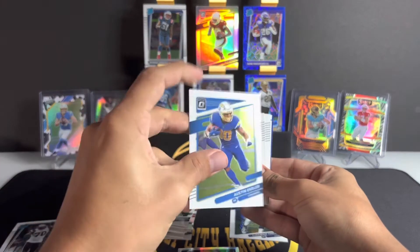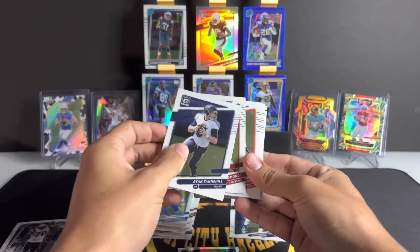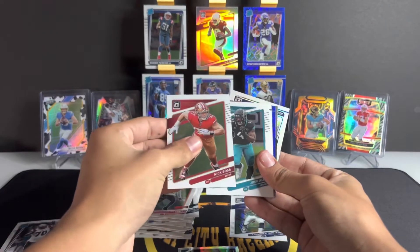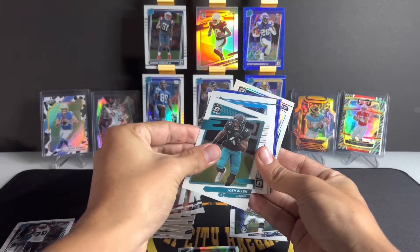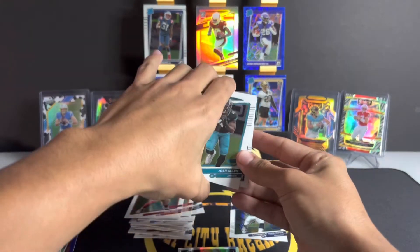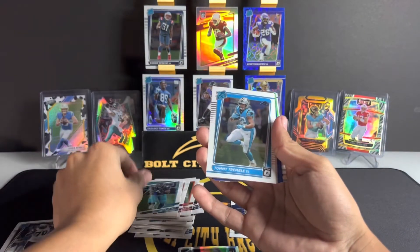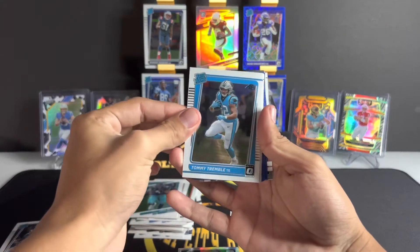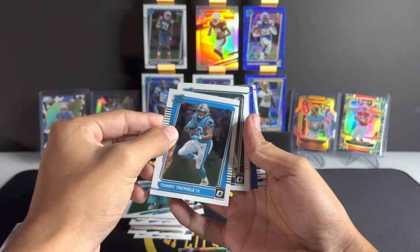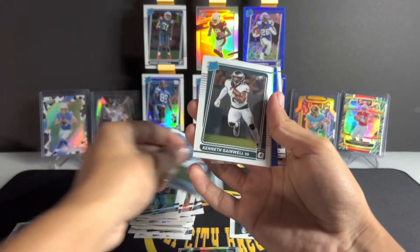These cards just have so much good quality — they feel good, I like the little chrome look to them. I'm just gonna skip over the base cards until we get to the first rated rookie. Here we go — first rated rookie is out of Carolina: Tommy Tremble. Behind Tommy Tremble, for the Eagles — Kenneth Gainwell on the rated rookie.